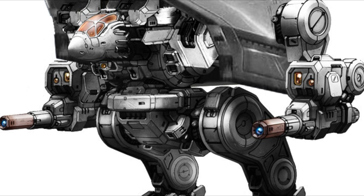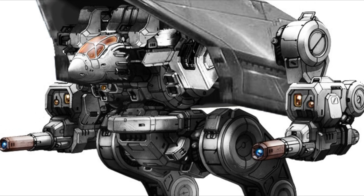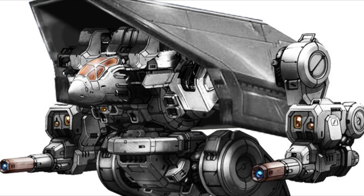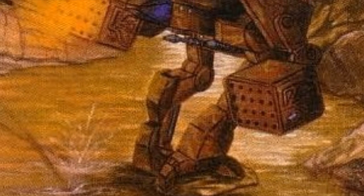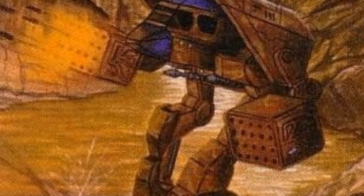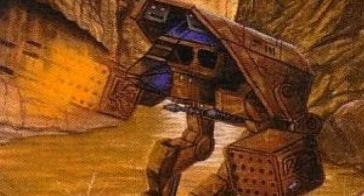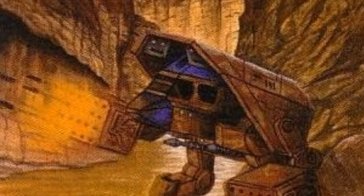While the story of the Adder is not especially rich, what is rich about it is its number of configurations. Do keep in mind that not all the pictures you see are of the actual variants. Configuration A is a long-range missile support variant. It has two LRM-20 launchers, allowing it to bombard the enemy at long range. For close combat, it has two small pulse lasers.